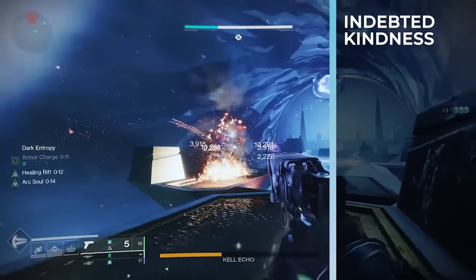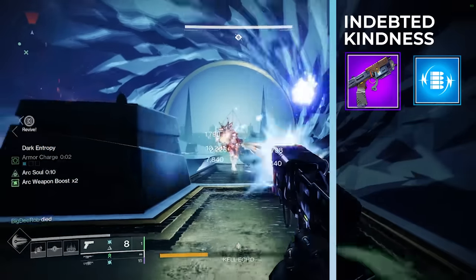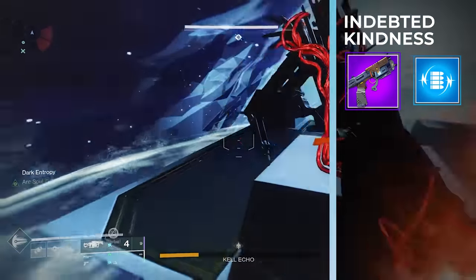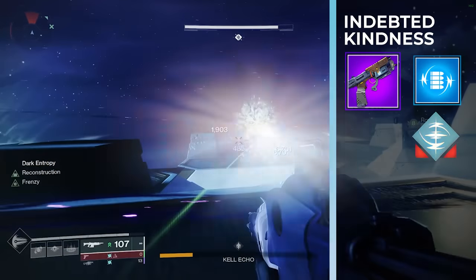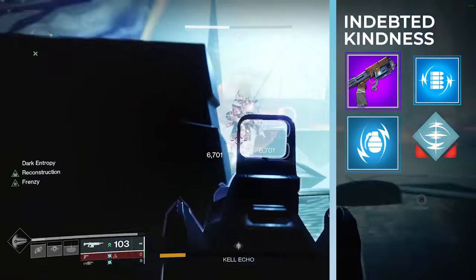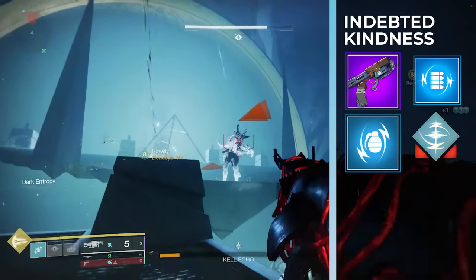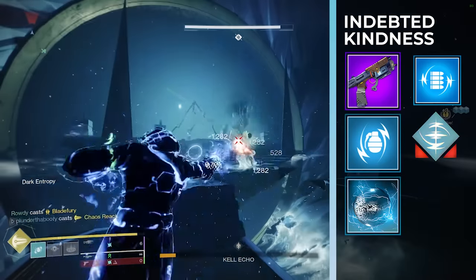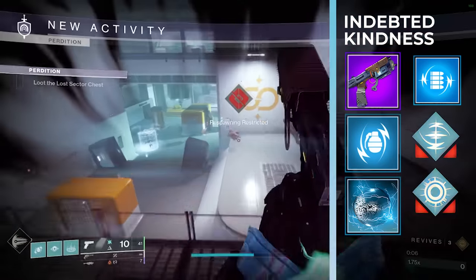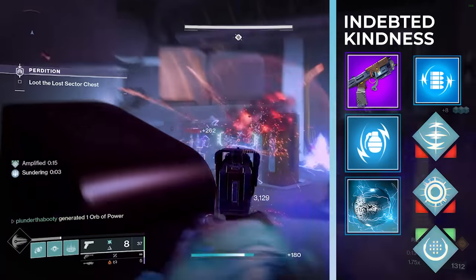We pair the entire subclass with the new Indebted Kindness sidearm from this season. If you can get it with Volt Shot it really makes this build shine. Indebted Kindness has great ammo economy, easily reaching 50 to 60 rounds with an arc reserve mod on your chest piece. Volt Shot means reloading after defeating a target causes the next hit to jolt the enemy. So not only does our grenade jolt, but our weapon jolts everything as well — one kill, reload, and the next enemy you tag is jolted. That means you can apply jolt to an overload champion and stun it. And since Indebted Kindness is an arc special weapon, it plays into spark of beacons: while amplified, arc special weapon final blows create a blinding explosion. Your grenade is blinding and jolting, and your weapon is blinding and jolting simultaneously. With spark of discharge, you're also generating massive numbers of ionic traces from Indebted Kindness and the Volt Shot jolt.